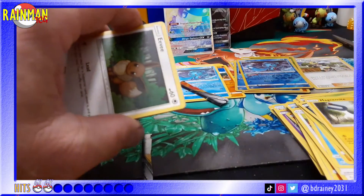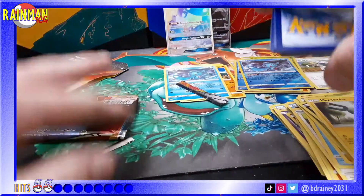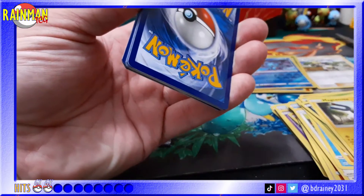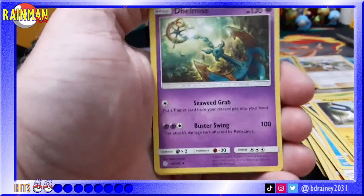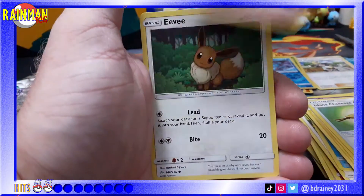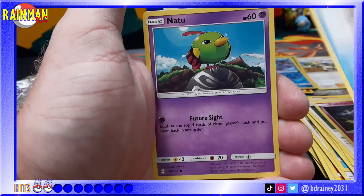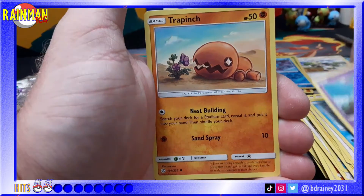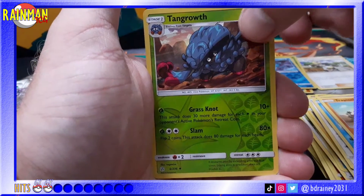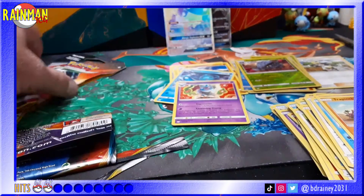Code card — which energy is at the door? I'm going to say fire. Wow, three in a row, and I'm not even looking at them! Dedenne, Island Challenge Amulet, Clefairy, Eevee, Flabébé, Sneasel, Trapinch, Tangrowth reverse holo — I don't think I have that one — and a Swoobat regular rare. I have a bunch of those.